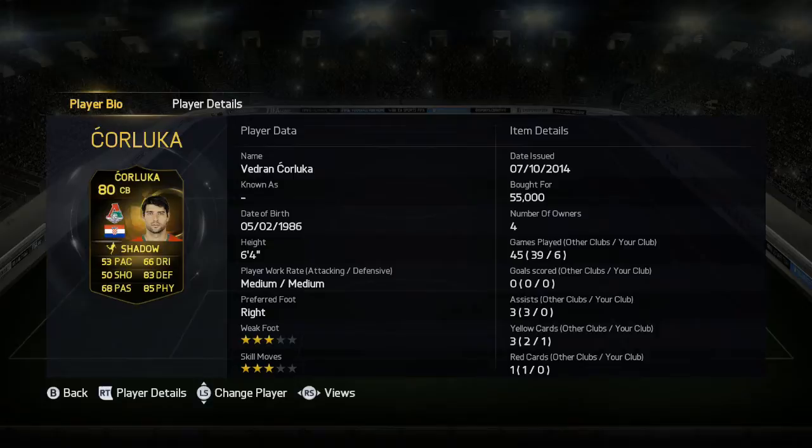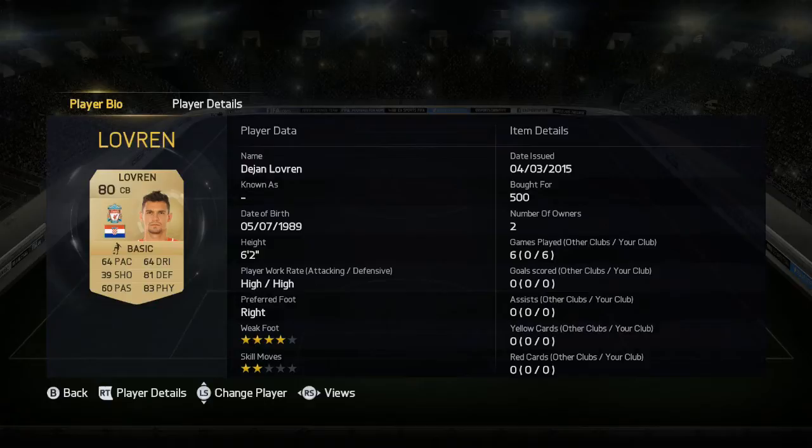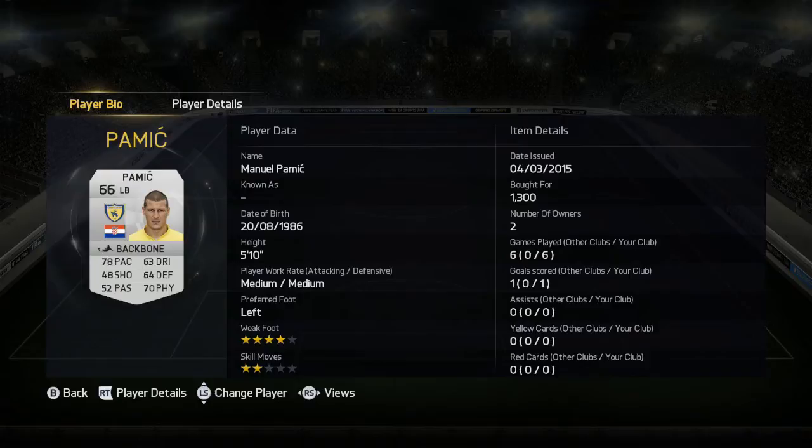Lovren — a little bit disappointed, 80 rated. He's good in the tackling, he's good in the air but he's not one of the better centre-halves you could use in the BPL. Pamic at left-back — if you're using a silver side he's very much worth putting in. He managed to get a goal from an actual set-piece as well, which was surprising.